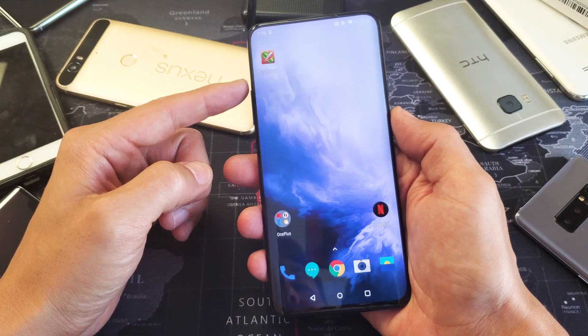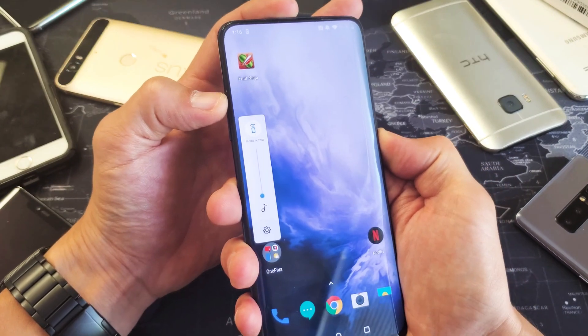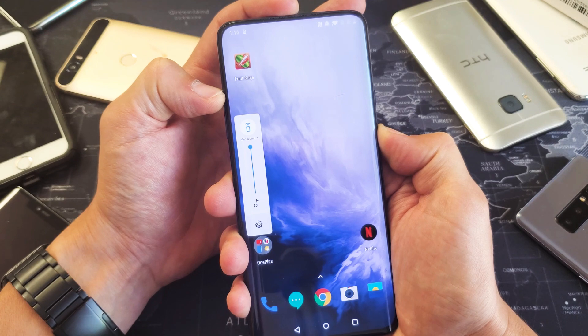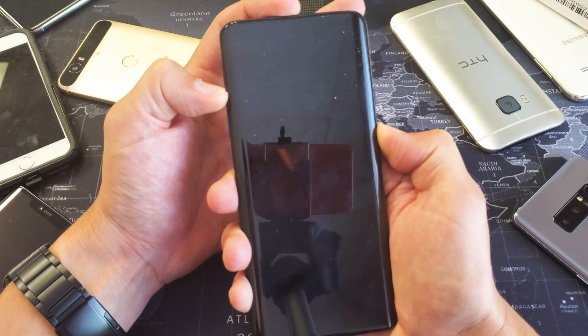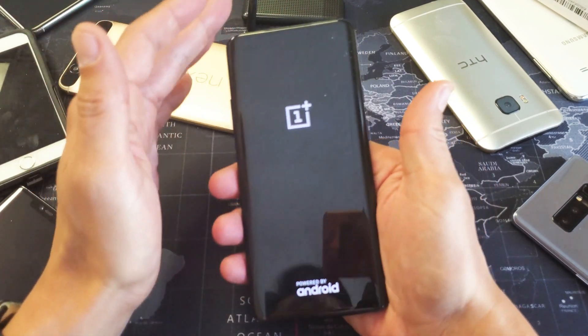So volume up and power button — press and hold at the same time. Just keep holding both buttons. Don't worry about the volume going up and down, just keep holding. I'm still holding until I see the OnePlus logo. Okay, it's rebooting now — there's the OnePlus logo, now I can let go.